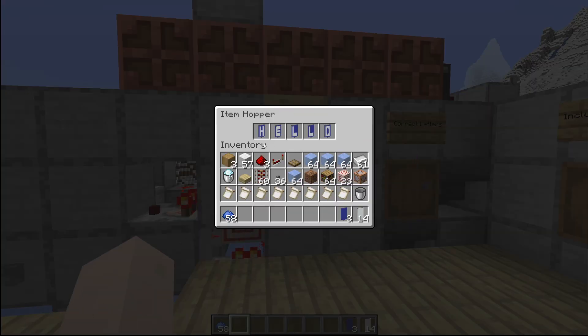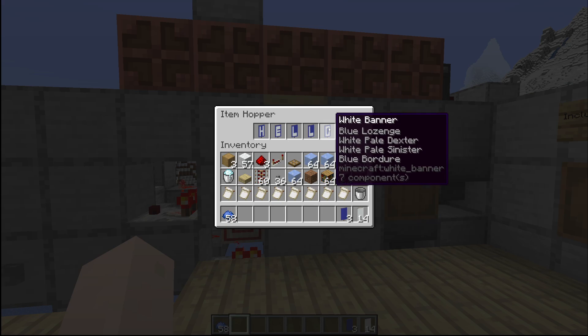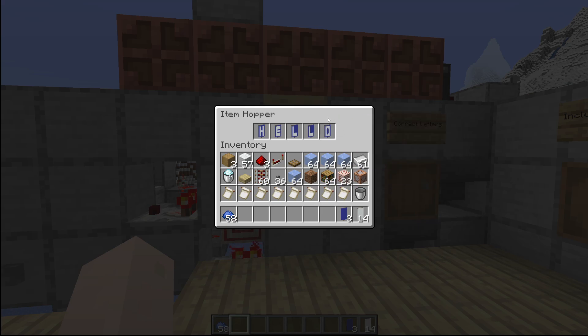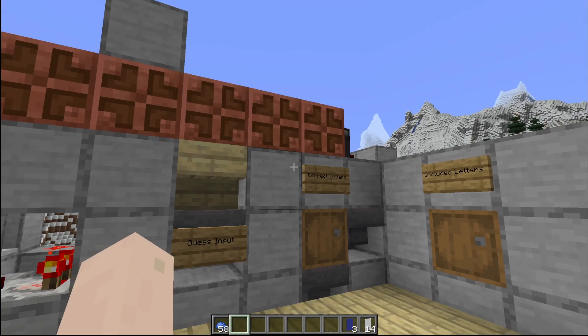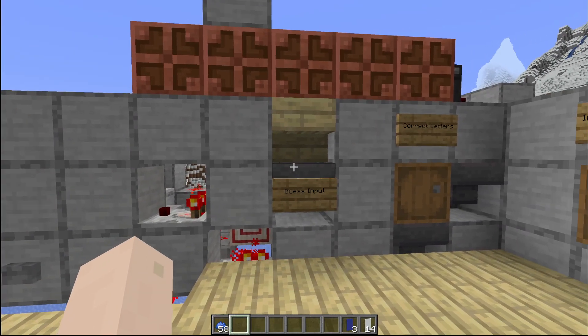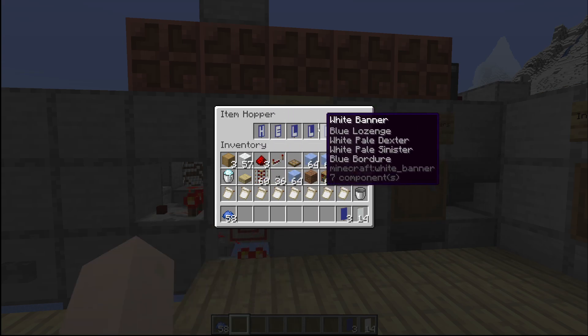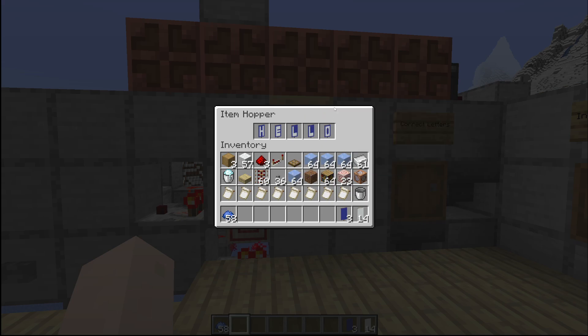I'll be using banners as a stand-in for the different letters, which is gonna make the entire thing very easy to read. I didn't want multiple different containers for each letter — I wanted to put all of it into one single hopper, since hoppers already have only five item slots, and Wordle is mostly played with five letters, so this is working out perfectly.